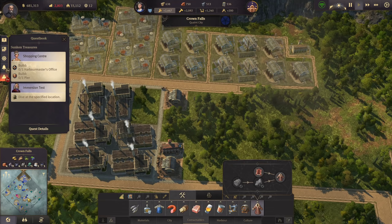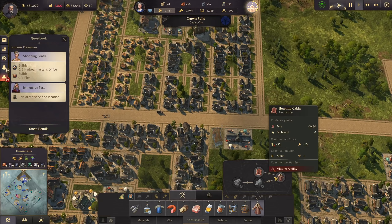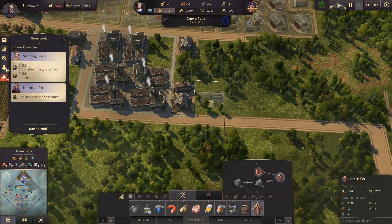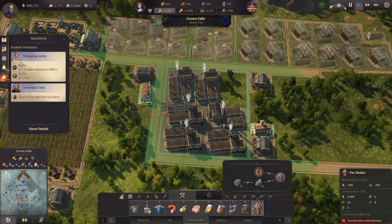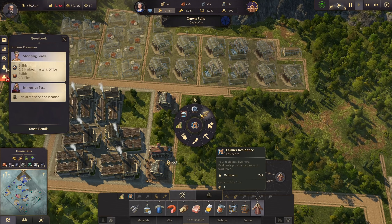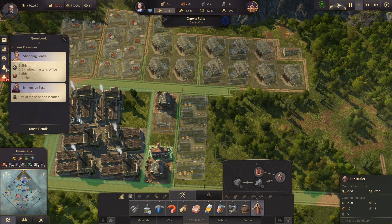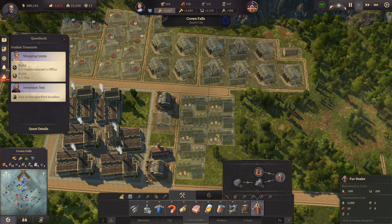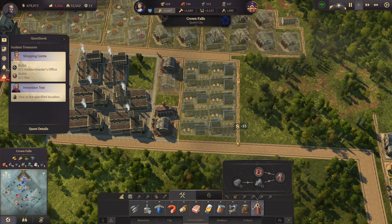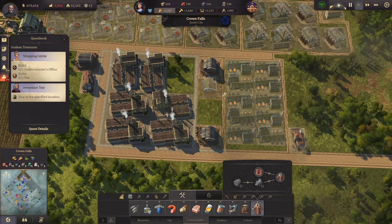For the fur coats: we have 9 fur coats available at 30 seconds production time, and the fur dealer also produces in 30 seconds. Let's build 8 of them - they're very small and easy. We can squeeze in another warehouse here and have 10 of them for now.